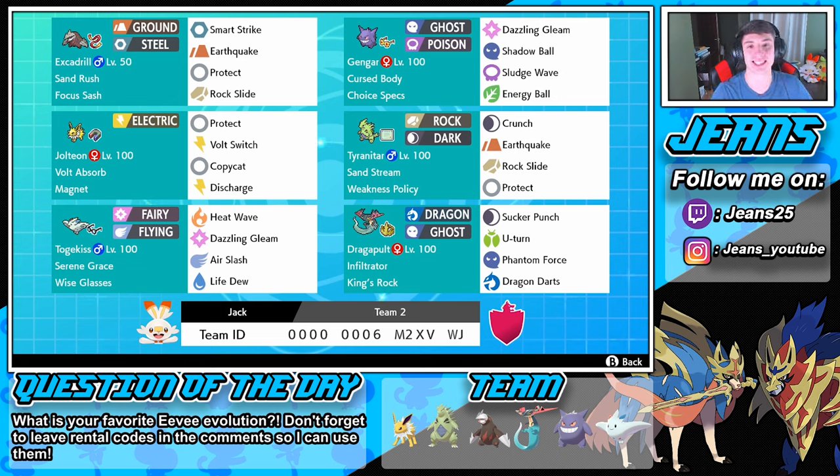Then we got this Choice Specs Gengar. Gengar's been all around the playing field in Season 2 — rocking Dazzling Gleam, Shadow Ball, and Sludge Wave for STAB moves, and Energy Ball for a coverage move.